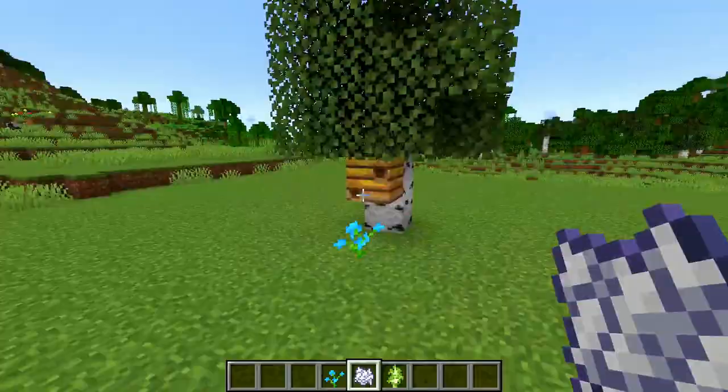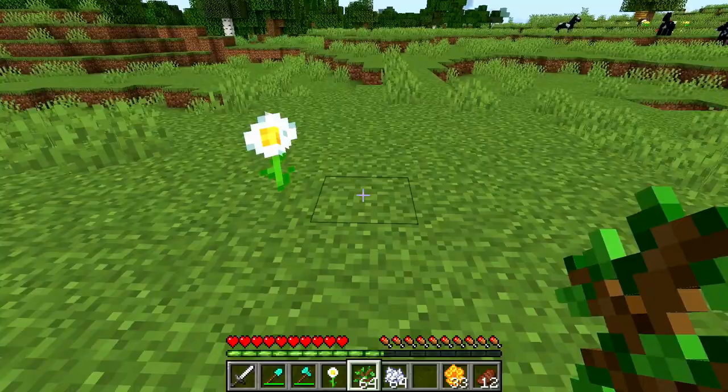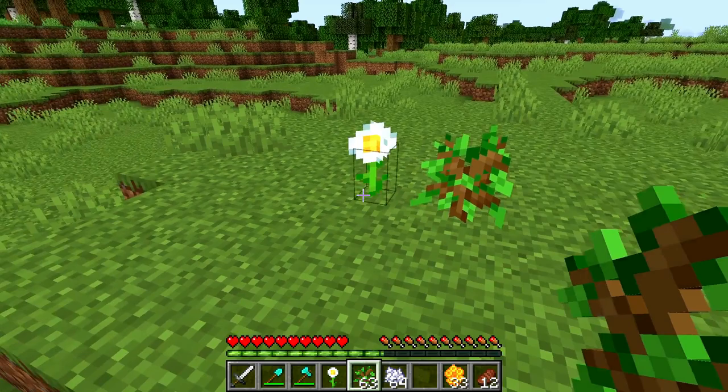In the comments of our video 'How to Spawn Bees in Minecraft Survival,' we get a lot of comments from viewers that can't seem to get a beehive out of their sapling. When we look into it, we find that most of the time it's because they're placing the sapling too close to the flower. There needs to be a one block gap in between the flower and the sapling for this trick to work.